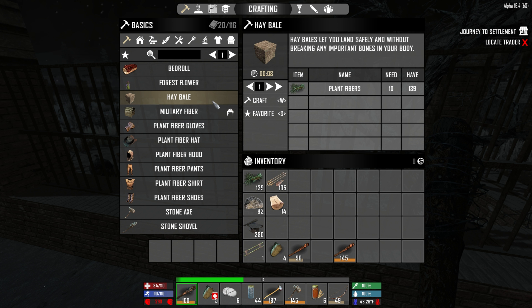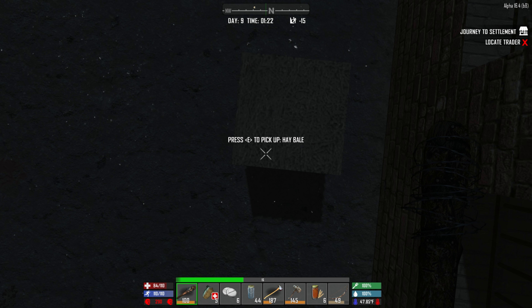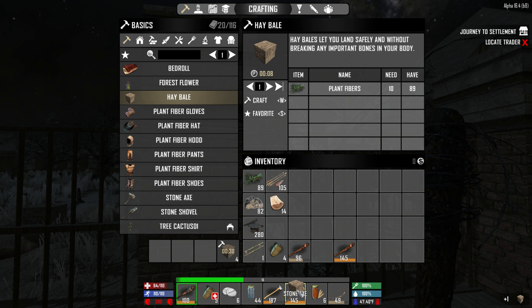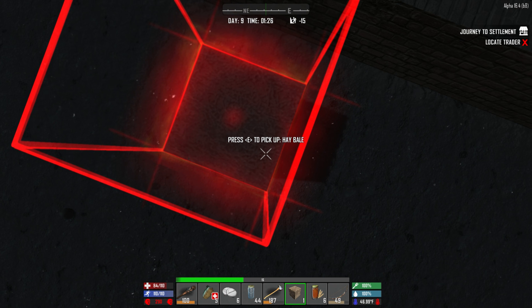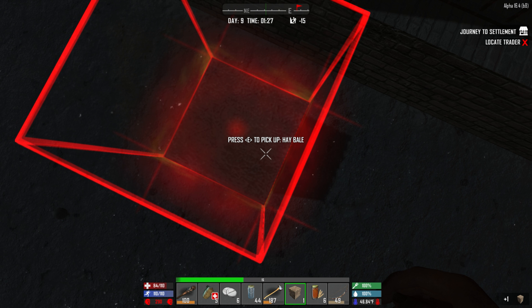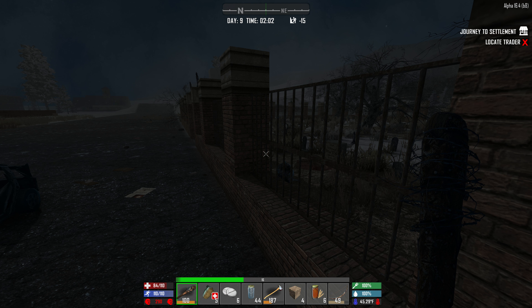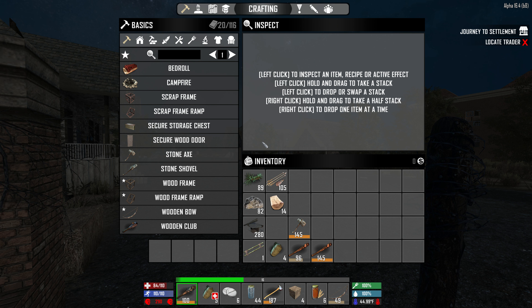Recipes. Hay bales. That ought to be enough to get in and out. My guess is this is still not going to work. Stacking them up. Maybe we should just do something else for a few moments. Still - that's so weird. So we're going to have to build something slightly different to make this work for us.